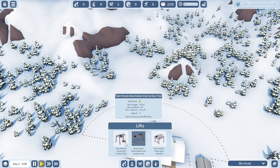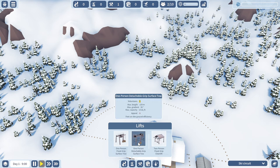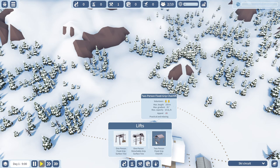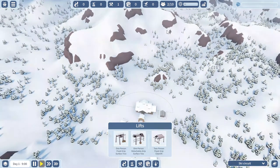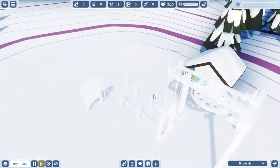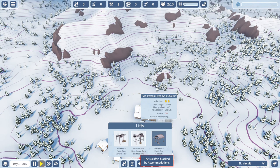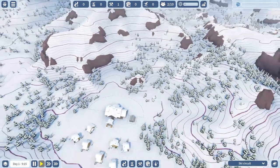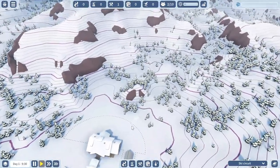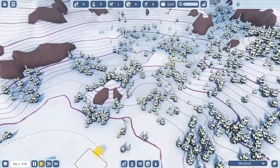Here are the lifts — we have three options, two different styles. There are relaxing ones — feet on the ground efficiency, modest but very charming. I assume this main one is for people that want to explore, so I'll be using that one. I'm going to go with a two-person lift. Why don't we go here — I can see possibilities on both sides, so I think I'll place one that goes up there and we can start from here, all the way up.